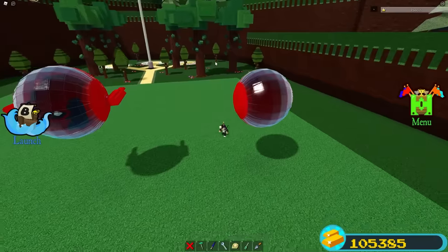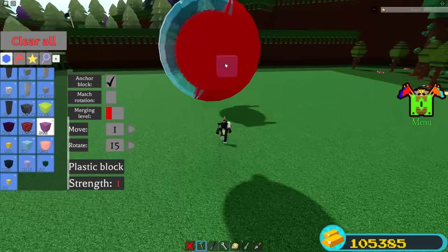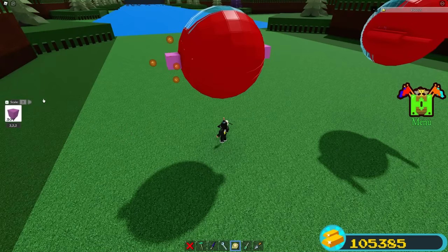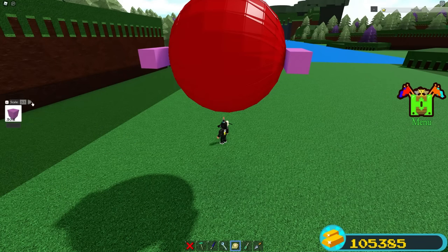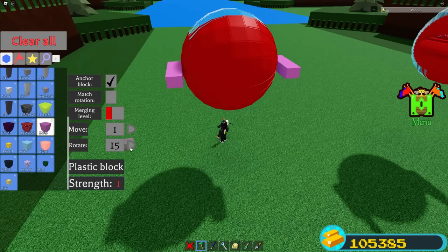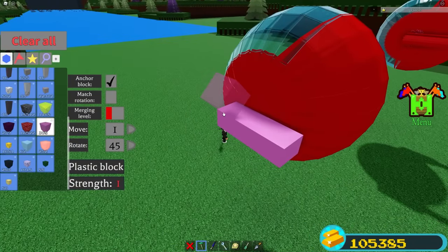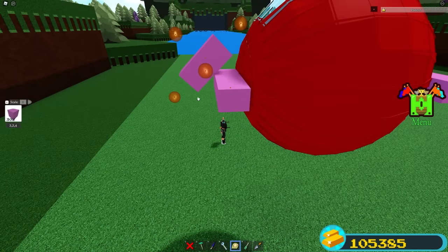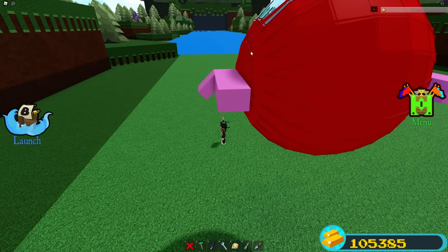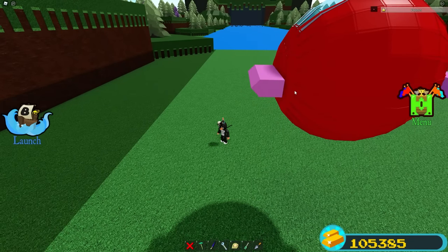Our next step is making the boosters. Get a plastic block and place one right here, and another on the other side on the circle. Set your scale to 1 and scale it down to 6 studs on each side. Then set your scale to 0.5 and scale down one time on each side. Set your rotate to 45 degrees and tilt two times on one side, one time on the other. Place a plastic block on each tilt point.